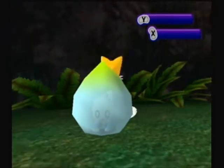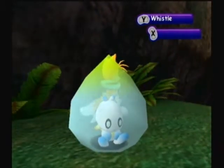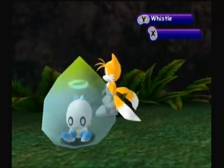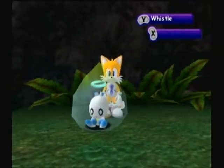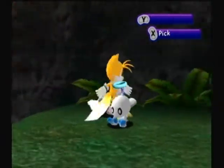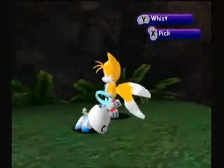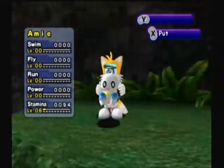And there she is! Ami! She's so cute, oh my gosh. As you can see, her Chao ball has been replaced with a halo to indicate that she is a Hero Chao, and her eyes have become more anime and kawaii. Just kidding — she doesn't look much different, except her wings are now orangish-yellowish instead of reddish-orangish, and that's actually about it aside from her halo and her eyes.